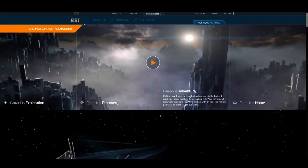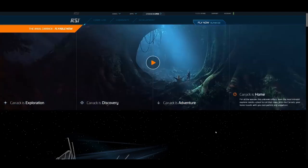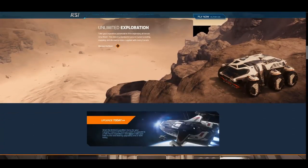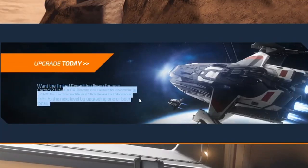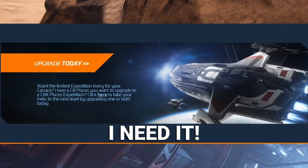The Carrick is exploration, it's discovery, it's adventure — it is home flyable now. Since I don't have the cash again but I need to upgrade, I can also get the C8 Pisces, which is a nice little ship that goes with the Carrick — little baby companion ship.